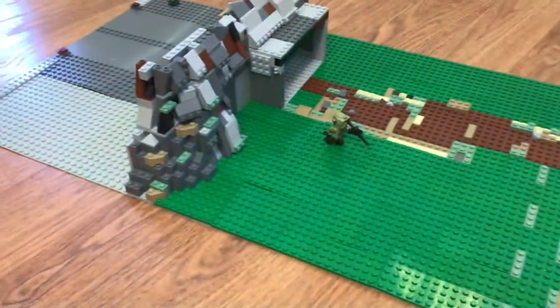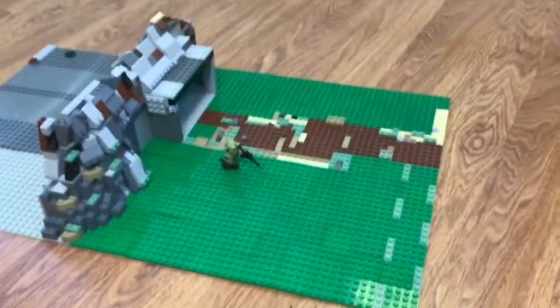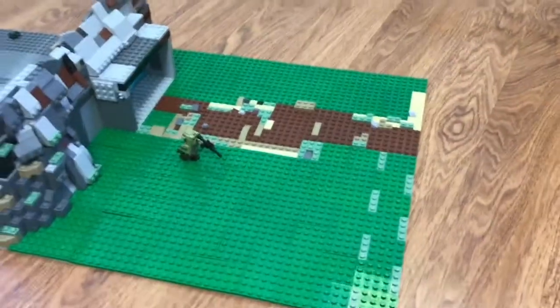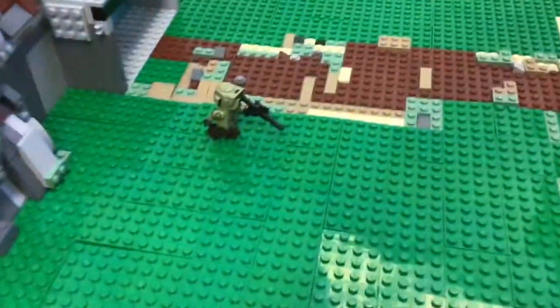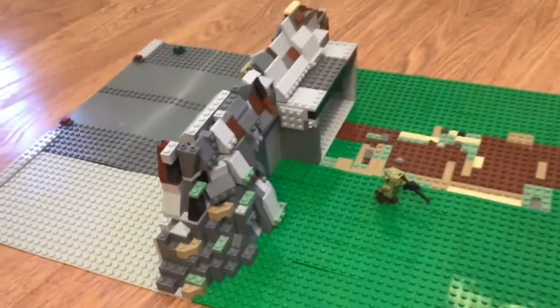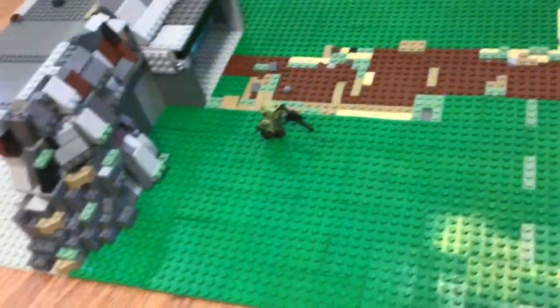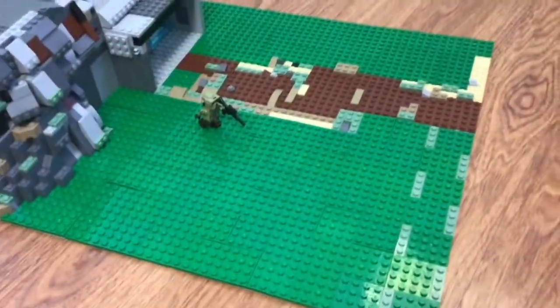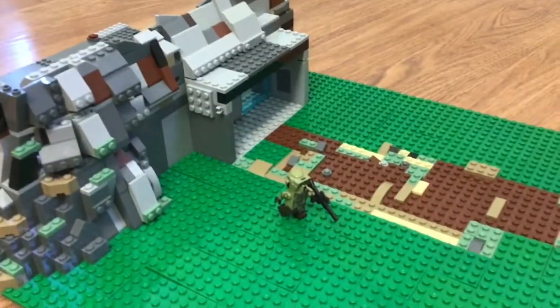Oh, I forgot to say that in the front area there's all the grass and stuff — there's probably going to be a battle going on here. I'm thinking about making a spot for a sniper up there on top of the rock mountain so he can snipe some battle droids. There might be a Jedi leading the fight, battle droids trying to get into the base, and maybe some AT-RTs coming out, so that'll be cool.